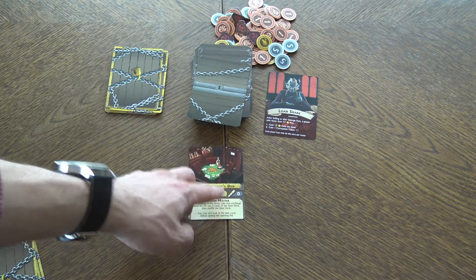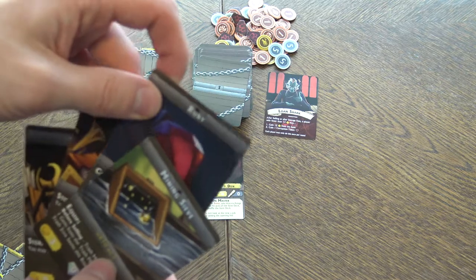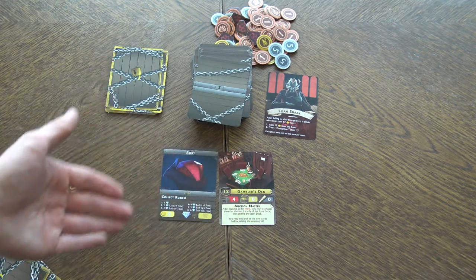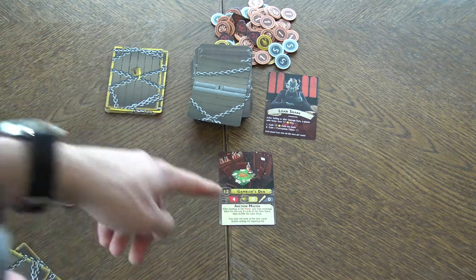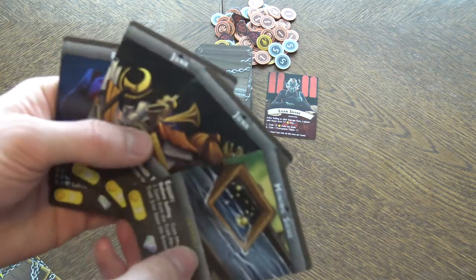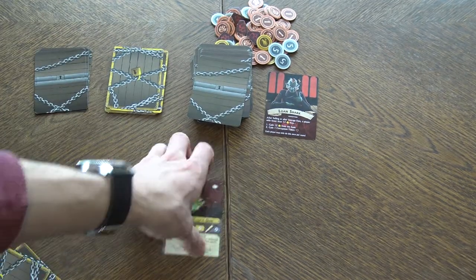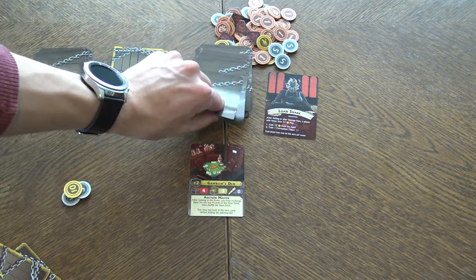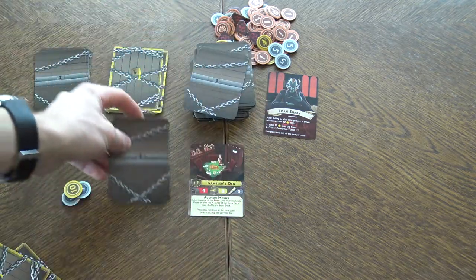If there's no yellow reveal number on this vault, you don't reveal any cards. But if there is a number in yellow, you would reveal one card — maybe you want to reveal a ruby and say, 'Oh guys, you know there's a ruby in this vault,' to encourage people to bid more. In this case there's nothing to reveal. So you look at the cards and maybe decide to use the gambler ability — discard those four cards and exchange them for the top cards of the deck, but you cannot look at them first.